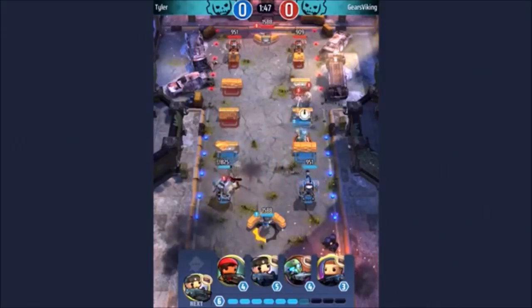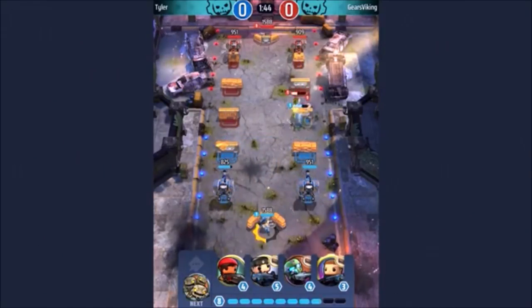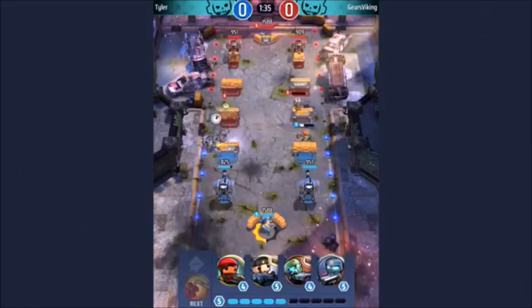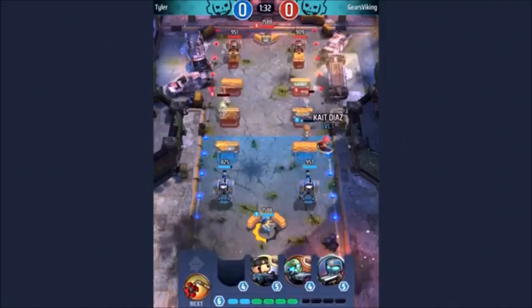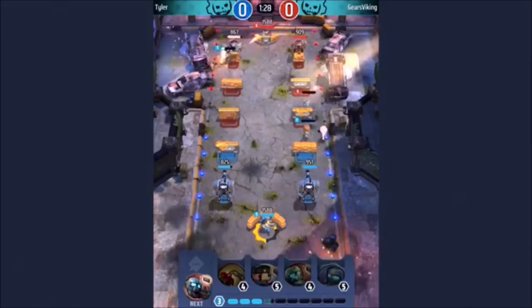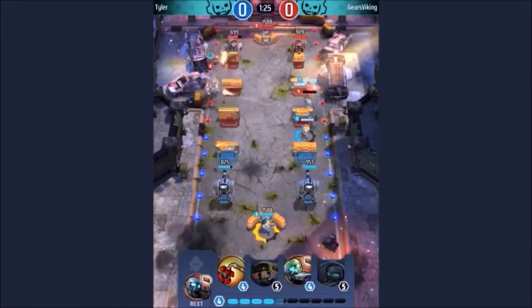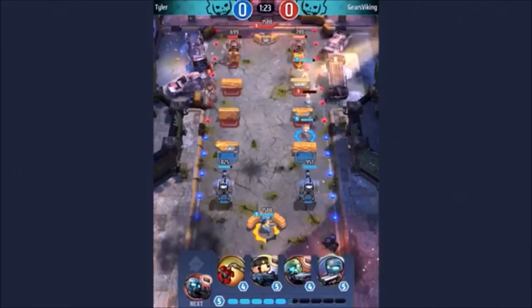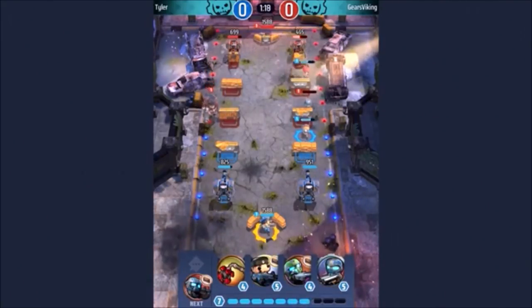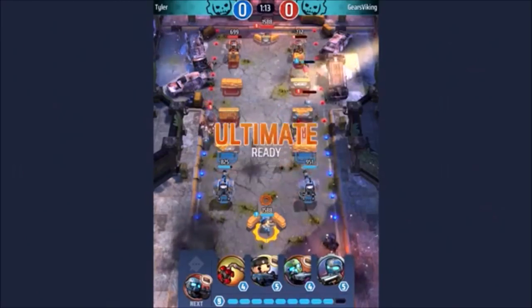I'm going to use a Frag Grenade and take care of that problem. Meanwhile, my outposts will clear the wretches. Now my deck is primarily comprised of units with special abilities. This JD has a down but not out ability. And my Marcus, as I said, takes cover quickly. Now I'm going to put down my Kate. Kate's special because she has sort of a bonsai ability. She's going to run forward and ignore the enemy units and just start hammering those outposts.